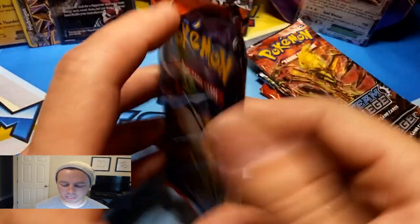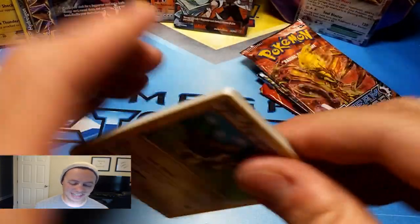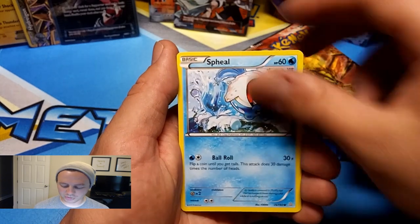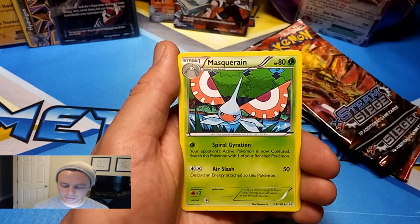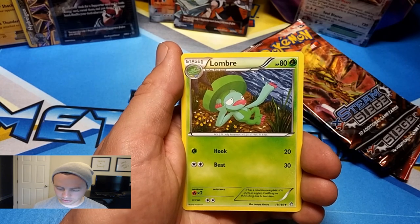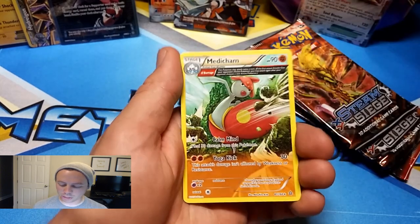Last card — Primal Clash. Zigzagoon, Shroomish, Spheal, Mudkip — water, water, water — Feebas, Masquerain, Lombre, Acrobike — kind of a sought-after trainer card — Rough Seas, another good one, a Reverse Holo. And a Medicham Rare. Professor Sycamore Full Art — what else can I say? Granted, Pikachu did dish out two Ultra Rares.